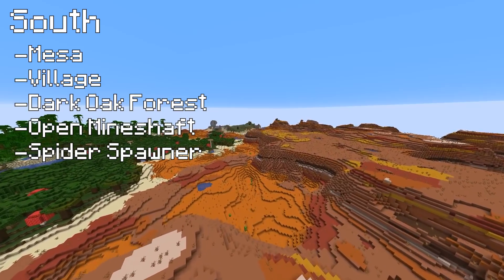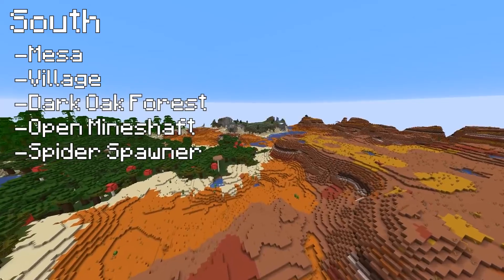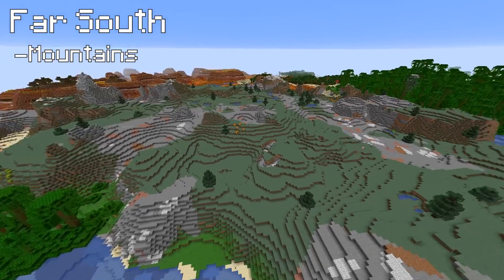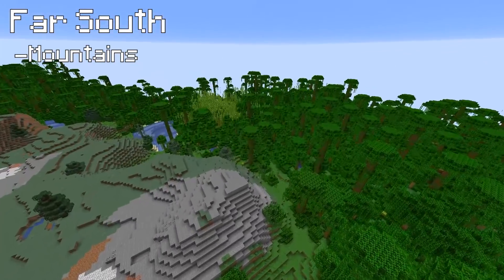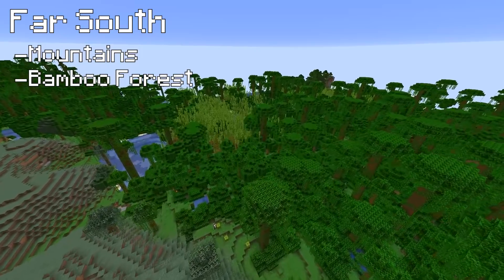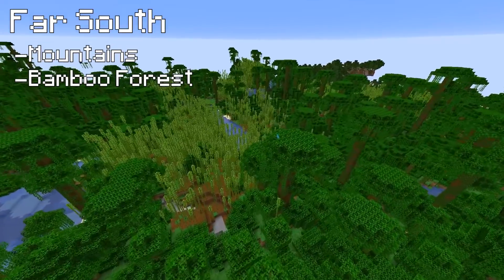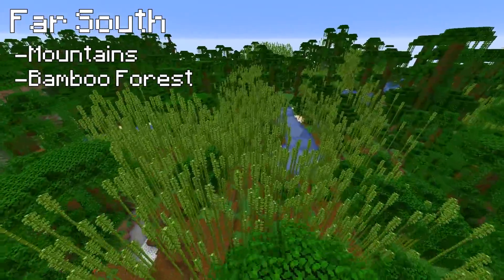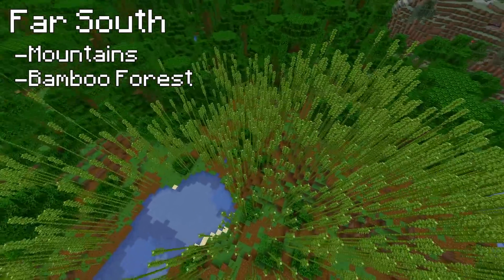The Mesa continues on and the jungle wraps around it. What comes afterwards? A tiny little mountains biome and a bamboo forest sticking itself in the middle of the jungle. I did wonder with this jungle being quite so large whether or not there would be a bamboo forest. We've got a little parrot - hello little mate! So we must have a panda or seven in here. Surely - I can't see any pandas though.